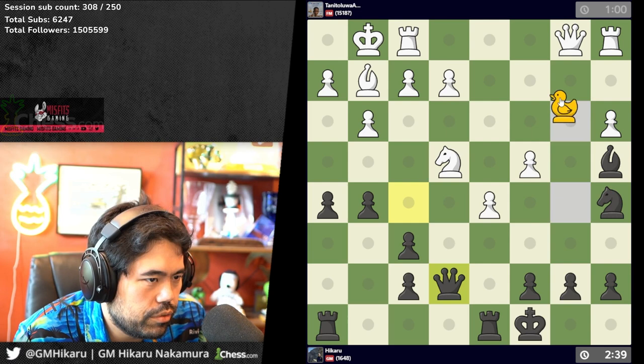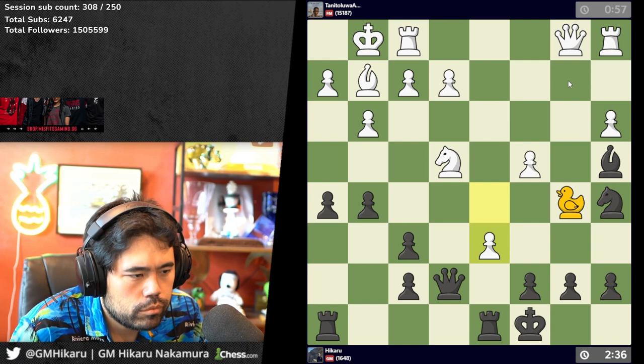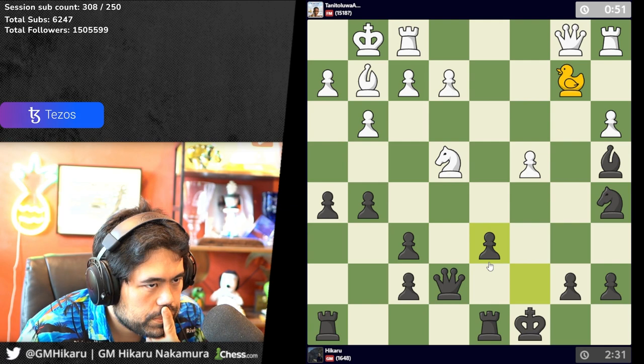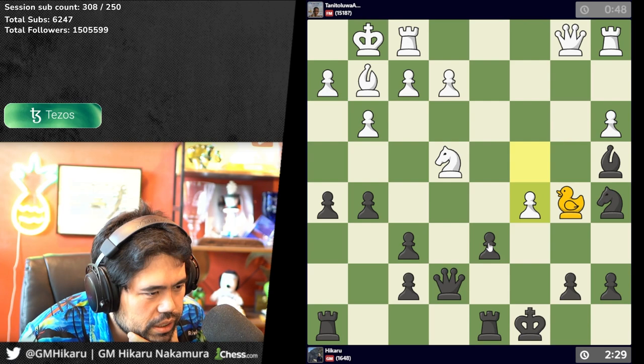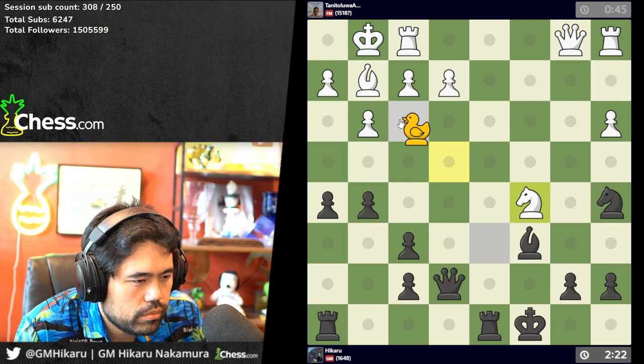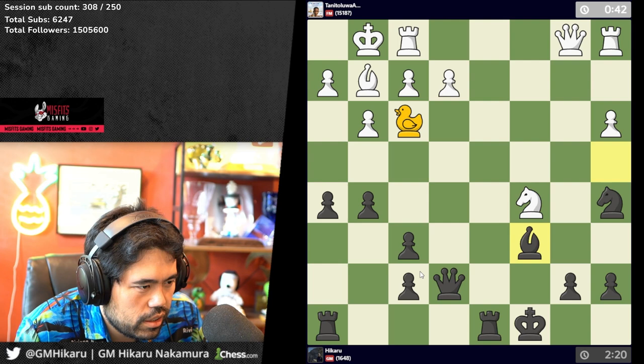I'll put the duck back — I don't see the win for him. What am I missing here? I don't understand — oh, he's got rook c1, I should put on c1. I'm probably gonna get mated here somehow I feel like.